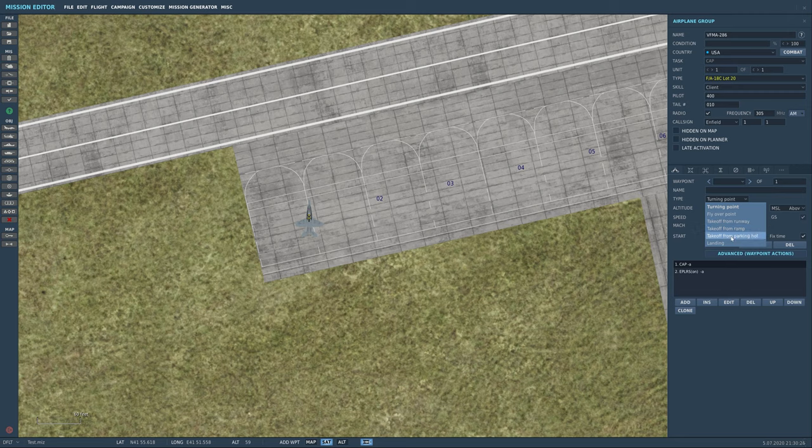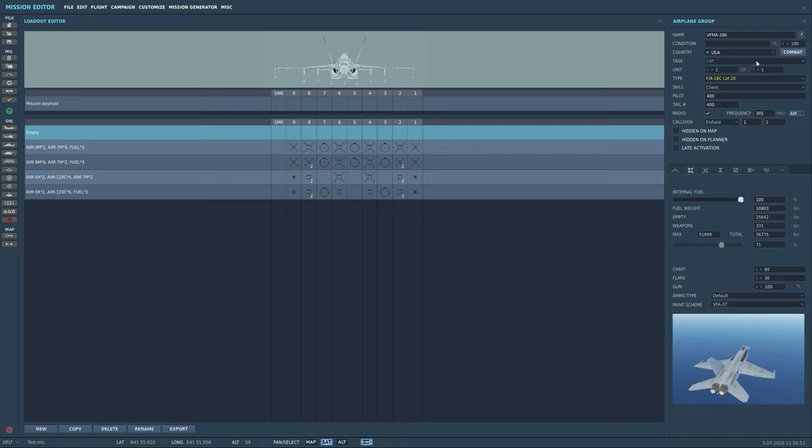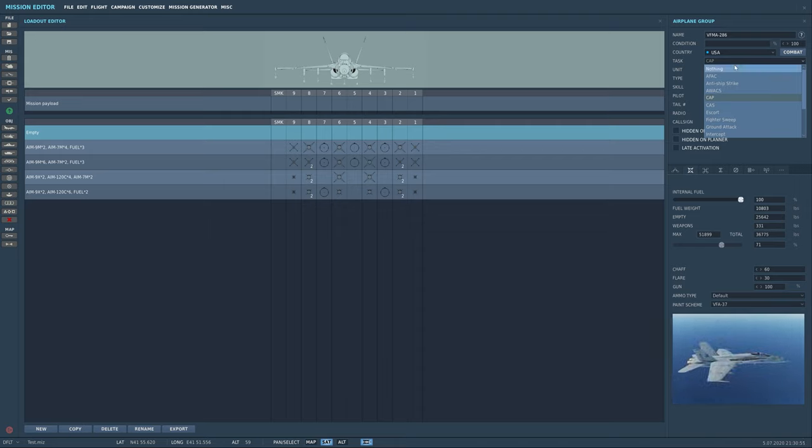We're going to reset our board number. Now come over to the loadout menu — payloads are set up by task. You have CAP (Combat Air Patrol — circling the area looking for enemy aircraft), AFAC (you're spotting targets on the ground for somebody else), Anti-Ship Strike (self-explanatory), AWACS (self-explanatory — only certain aircraft like the E-2D or E-3 can do this), and CAS (Close Air Support — loaded for ground ordnance to protect soldiers).